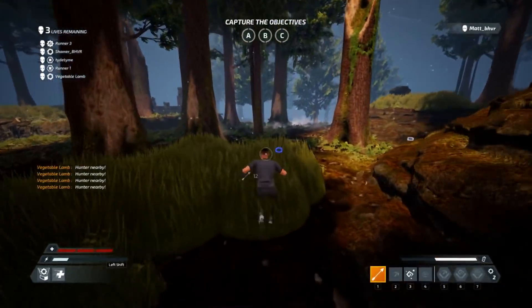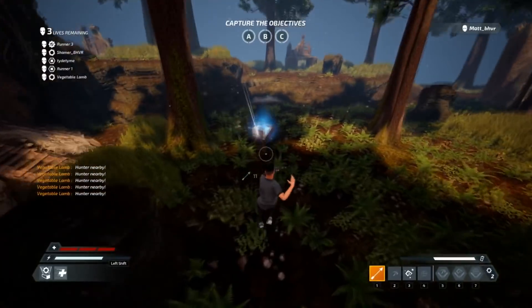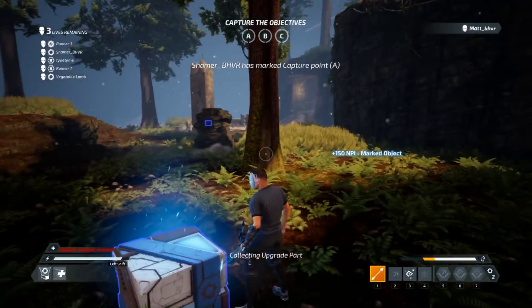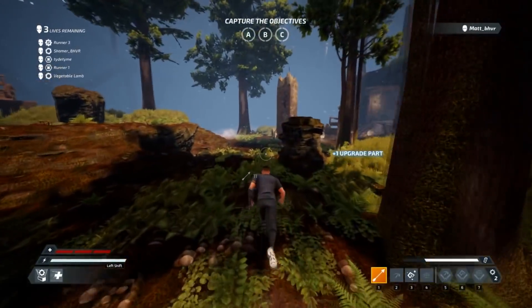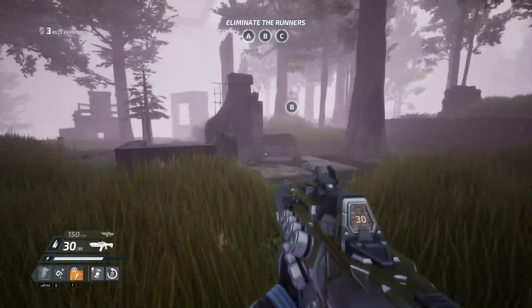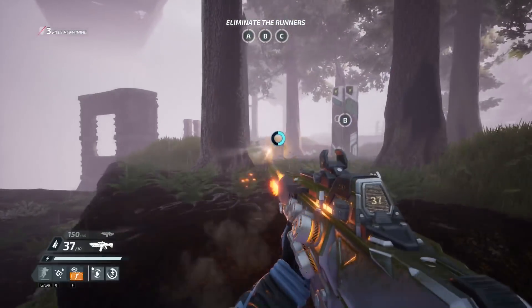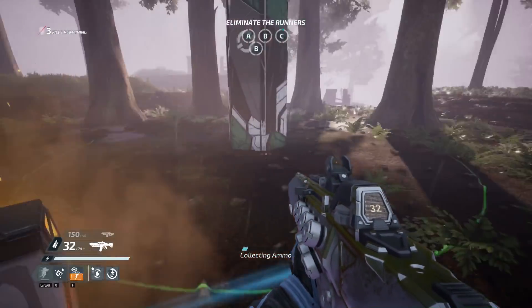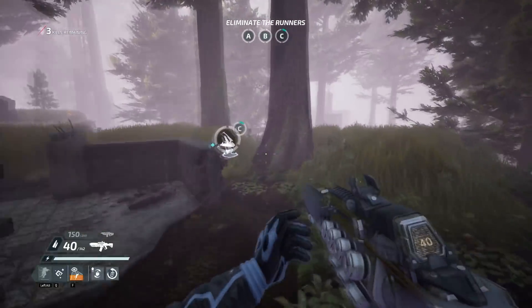So what is Deathgarden all about? Well, Deathgarden is an asymmetrical 1 vs 5 arena, where one hunter attempts to defeat three runners before three runners can complete the objective and escape. Deathgarden provides two styles of gameplay to give a good variety between both sides. Hunters experience a first-person shooter style of play where they must hunt down the runners. Using various tools, they have to manage time to make sure the runners do not overwhelm the hunter and take the objective.